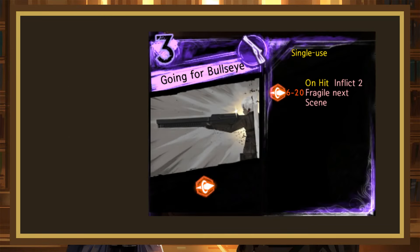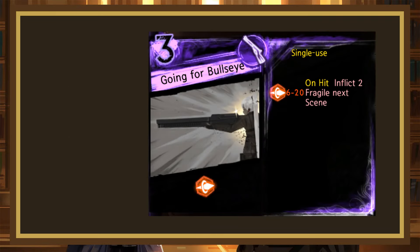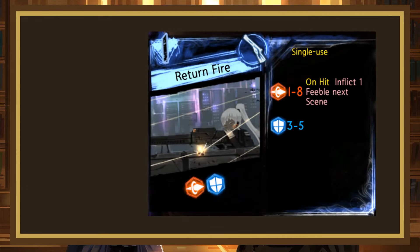Going for Bullseye is a single-use ranged 3-cost rolling 6-20 pierce and inflicts 2 fragile on hit. Being a ranged page is a downside, and this page is pretty mediocre anyway. The roll range is massive and yeah, it'll probably win, but being a 3-cost with a single die isn't great. Even as a melee page this wouldn't be very good, but as a ranged page it's just a D+. Return Fire is a ranged single-use 1-cost rolling 1-8 pierce, 3-5 block, with the pierce inflicting 1 feeble on hit.